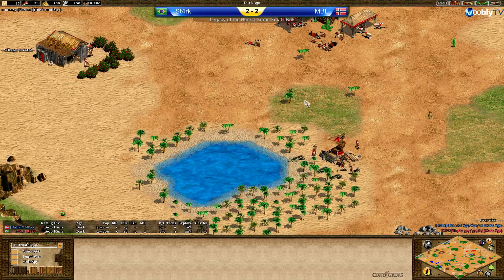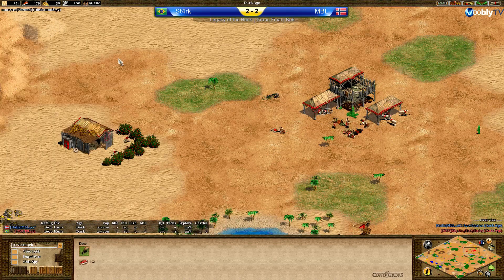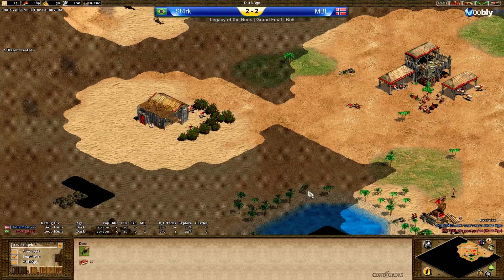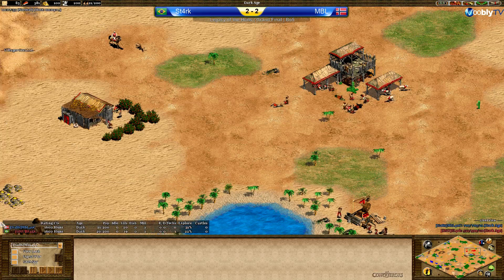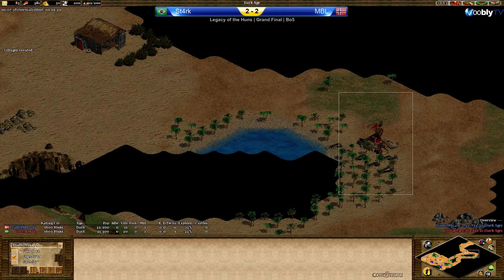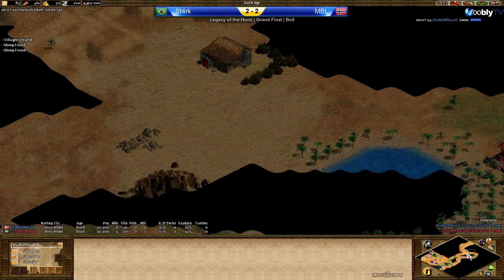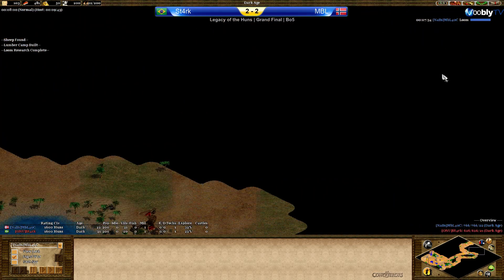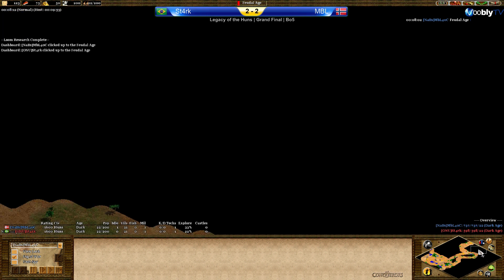Back at Stark's base, he's now adding another villager — pretty standard at this point. He has two deer already lured in. Has he scouted anything from MBL yet? Nope — he didn't scout anything, and that's what they've seen in the other games: Stark doesn't need scouting, he just needs deer. MBL has scouted the wood line, found his extra sheep, the berries, a back gold, and another gold — though he hasn't found Stark's remaining gold yet.